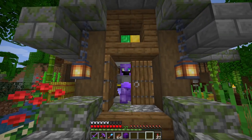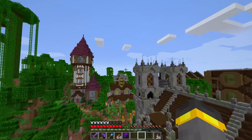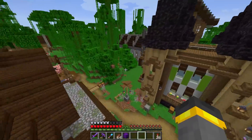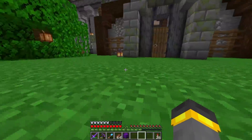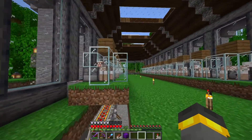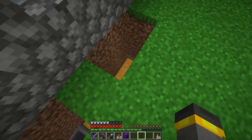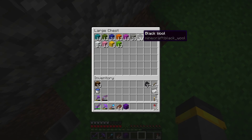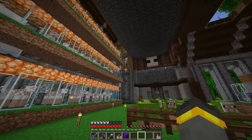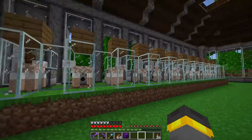Good morning gamers, welcome back to Lucky Mob Survival episode 118. The wolf farm has been going so good - we've been working on it for episodes and episodes now. But I need a break. Before the break though, check this out - look at all of this wool! So much wool, even more than last episode. Half a stack of black wool already, 36 gray wool. The production is off the charts, absolutely through the roof on this build.